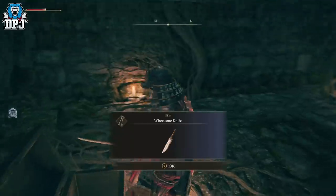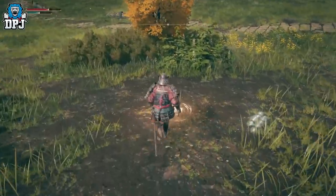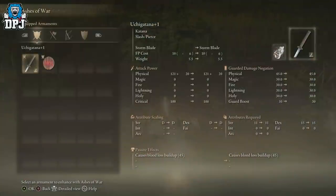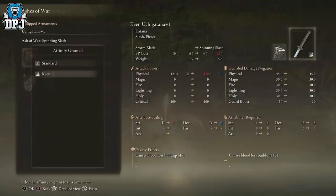From here, you can visit any site of grace you have previously unlocked and you will now see the option for Ashes of War. This is where you can apply what you have to certain weapons they can be applied to. These Ashes of War can only be equipped to a single weapon at a time, but you can unequip and reapply them elsewhere — so you get unlimited uses, just on one weapon at a time.